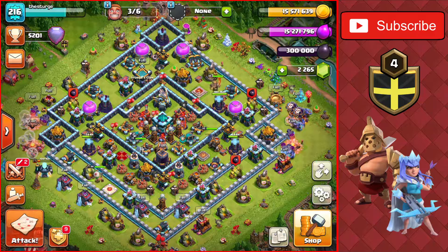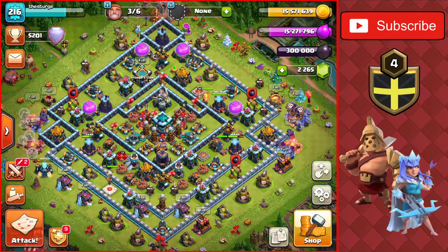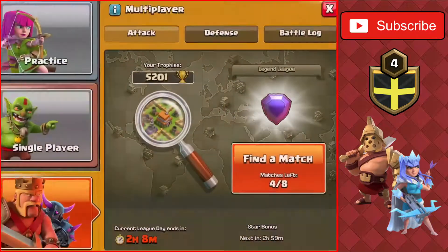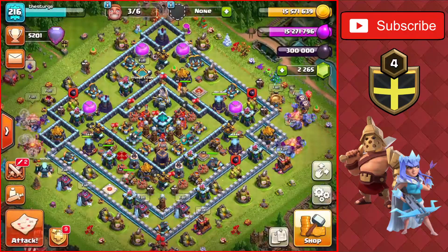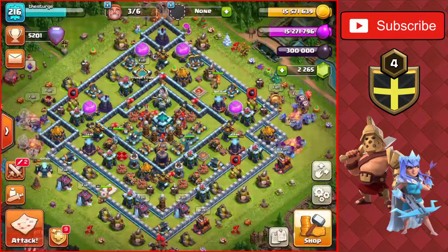Welcome back to the channel. Today's video is on Town Hall 13 and we're going to be unlocking the pirate king, upgrading a few things around the base, and doing some legend league attacks. I still have four left on the base here. I've done four attacks today and three-starred three of them, which is very very good - probably the best I've done since the new system came out.